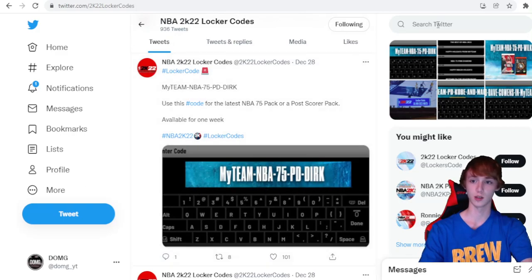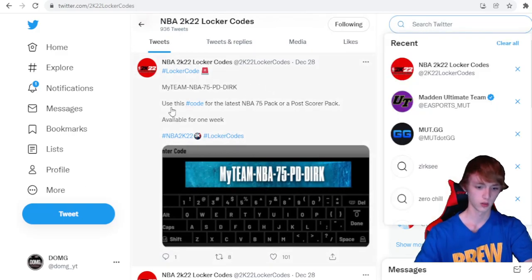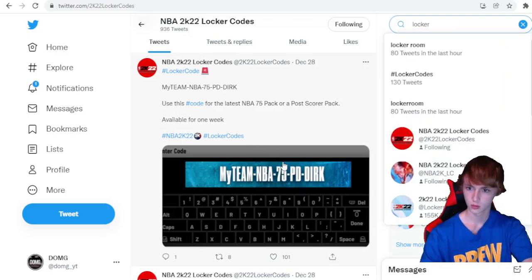And then 'MyTeam NBA 75 PD Dirk' is another one. So those are the six that are currently active. I do want to go ahead and take a look at MyTeam to see what's actually in these locker codes.